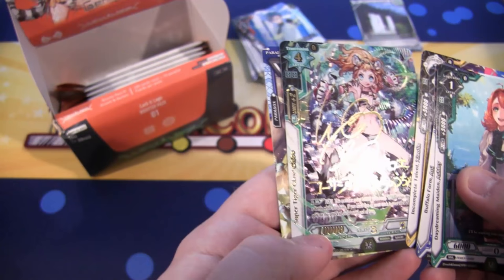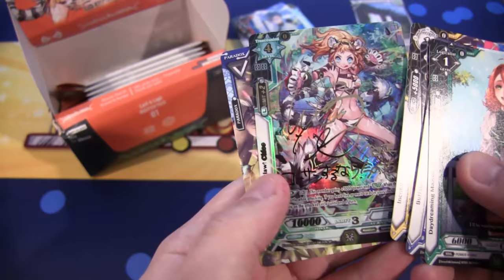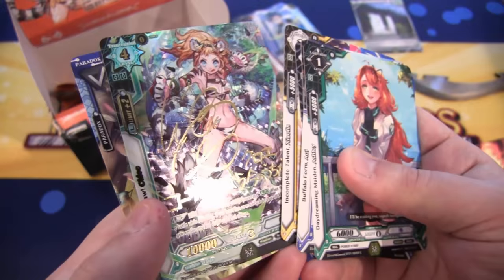We have a signed card — that is awesome! We were able to get a Super Tiger Claw Chloe. Maybe this is the one I should build around since Chloe is one of the trial deck options too. The signed card is really awesome — it's an SP. Hopefully you guys can see the signature; they're always really tough to show on my camera.